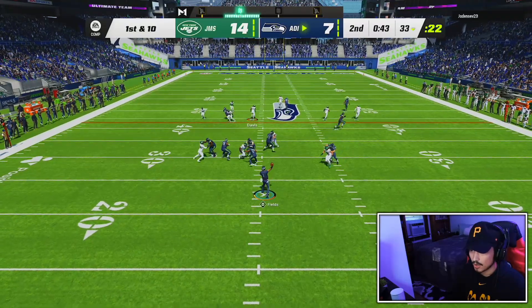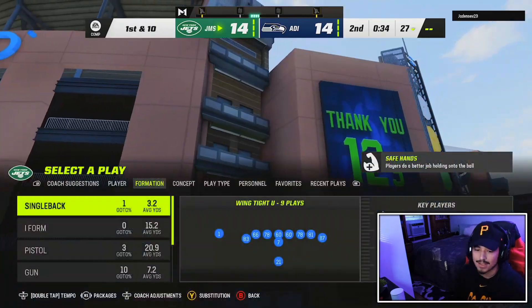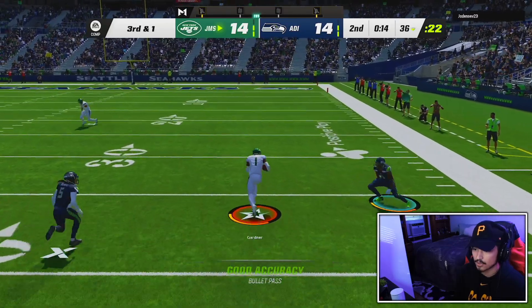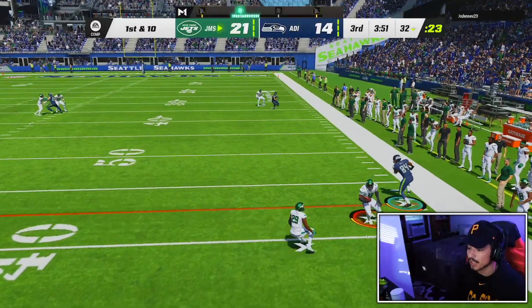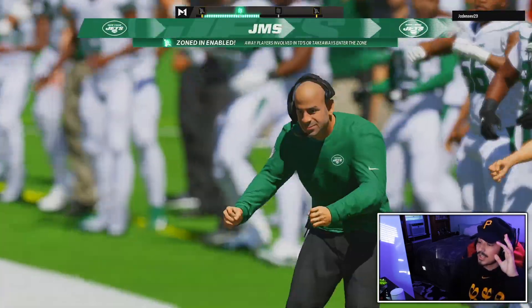We just need to not allow any points before halftime, but unfortunately they score. We still have three timeouts and the ball. Sauce catches it and we call timeout. Sauce goes wide open for a touchdown — two huge touchdowns for Sauce Garner this game. His opponent sees Randy open too late and Ronnie Lott gets the pick-six. We punch it in from the one-yard line — 28 to 14.